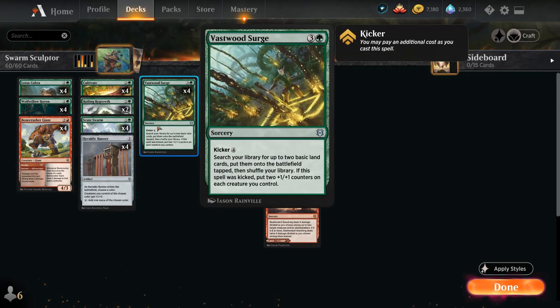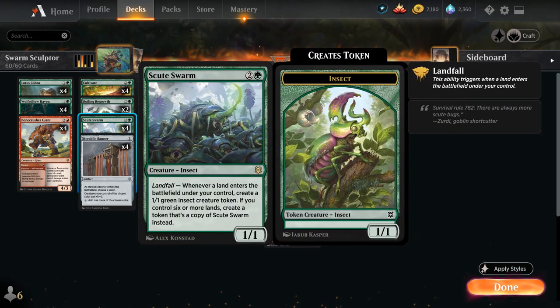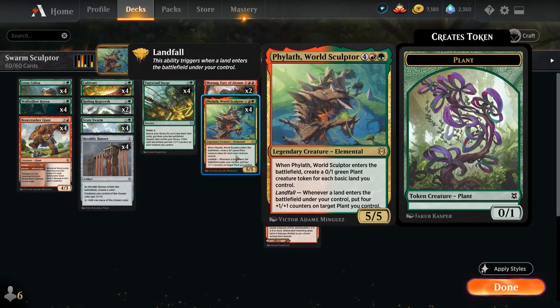At 4 mana we've got our full playset of Vastwood Surge, which can help us search up 2 basic lands. But we can also kick it later in the game for 8 mana total and then put two +1/+1 counters on each creature we control, which is incredibly synergistic if we manage to make some tokens with Scuteswarm or some plant tokens with Fil.